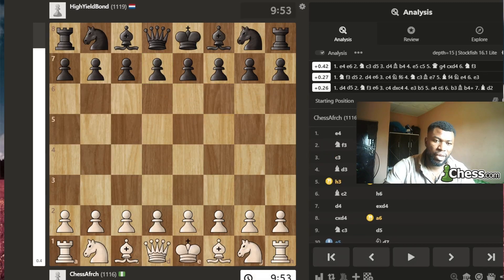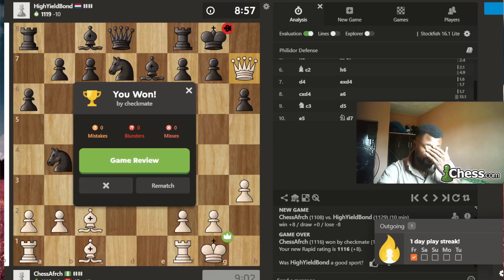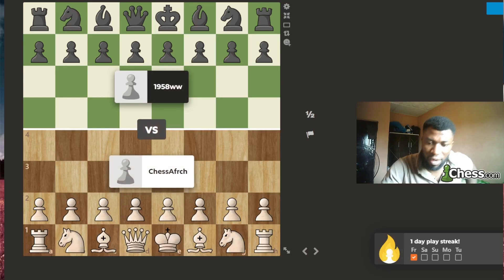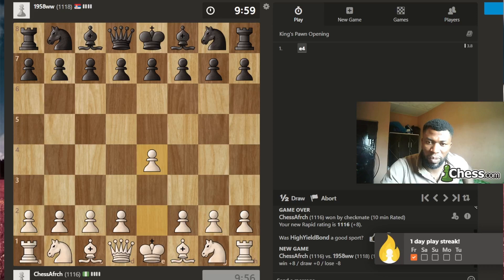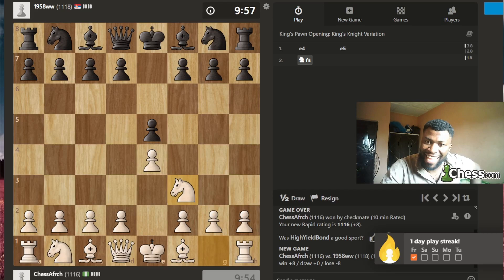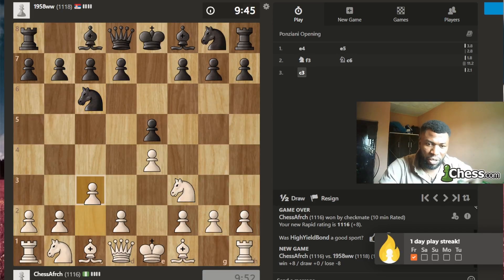Let's play a little more — another game in rapid. I'm going to play e4, knight up to f3. Shall I play the same setup? We got excellent results in the last game so let's go with the same setup — knight here, bishop there.